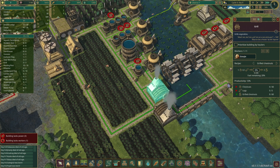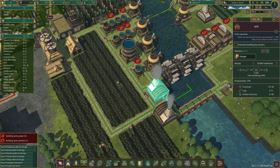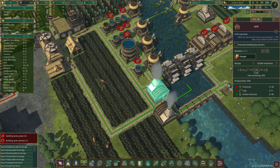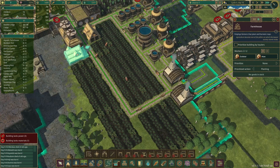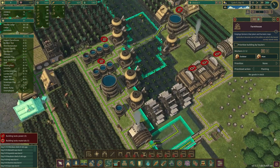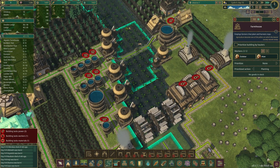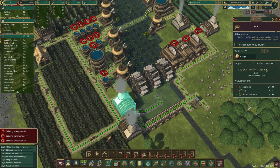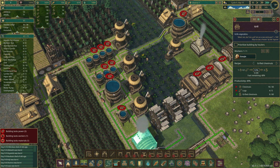I went ahead and switched them over to grilled chestnuts since we have a bunch of chestnuts in stock, so hopefully that can start adding more food. As it sits our beavers are starving to death and that's very scary. Our food is relatively speaking keeping up — spatterdock is now being produced and grilled again, grilled potatoes are being made, chestnuts are being made. I think we might actually survive this one. I just freaked out — I didn't realize how fast our beaver population had escaped us.